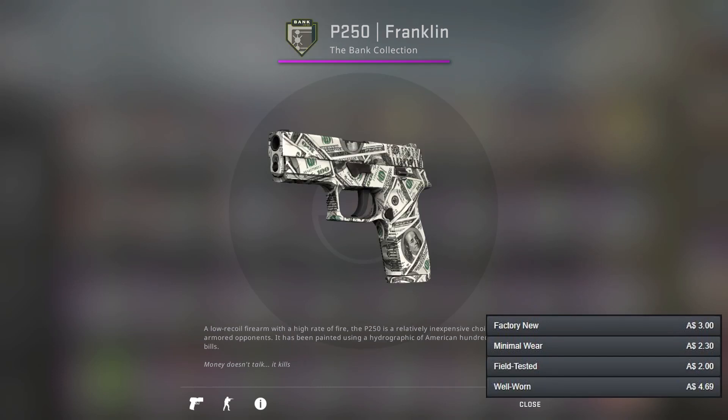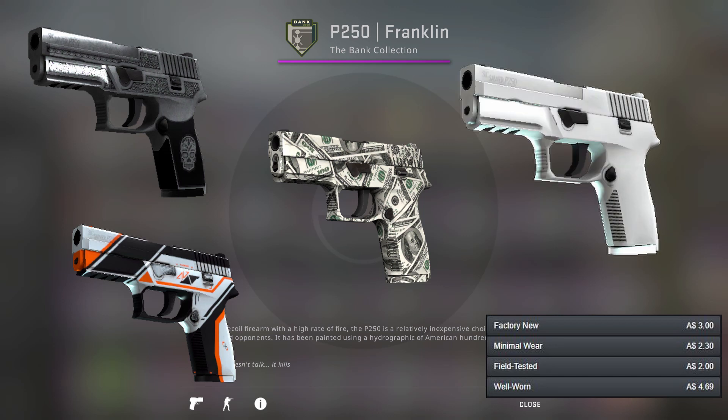Now moving on to the P250 where there's quite a few options, but I've gone for the Franklin because I think it's the cheapest. The other options are the Asimov, the Cartel, and the Whiteout. All of these are actually pretty good. Whiteout is definitely good if you're going for silver, but in Factory New it's just very expensive, which is why I've gone for the Franklin.